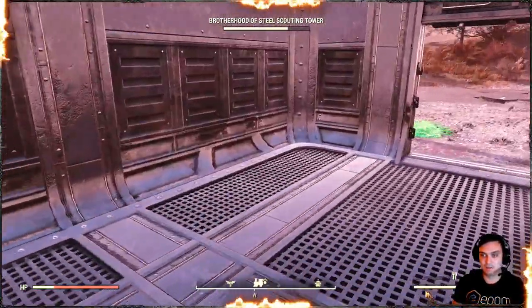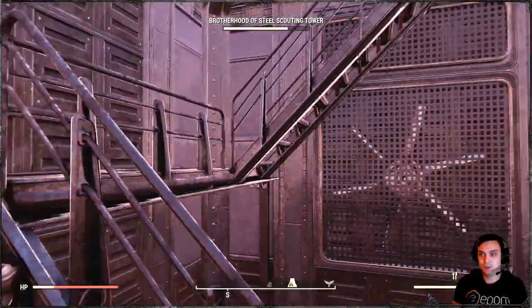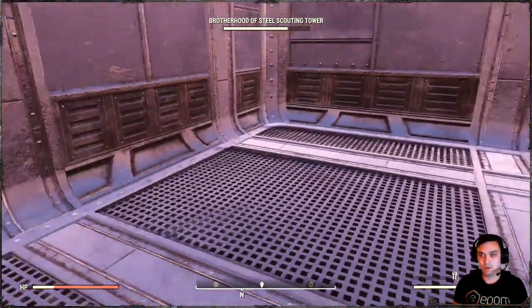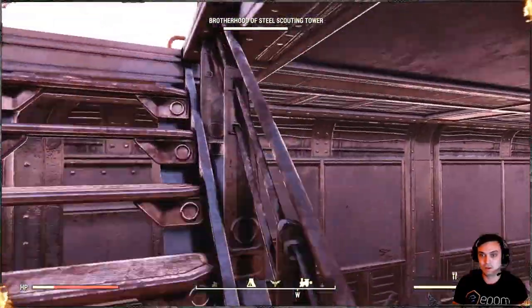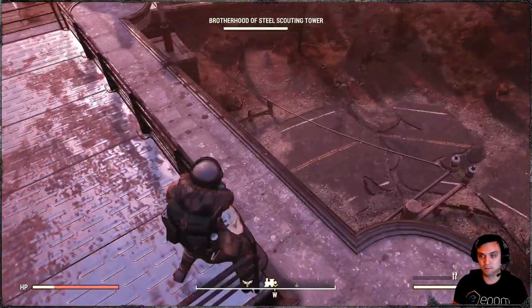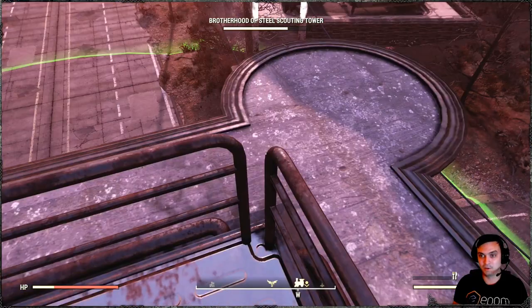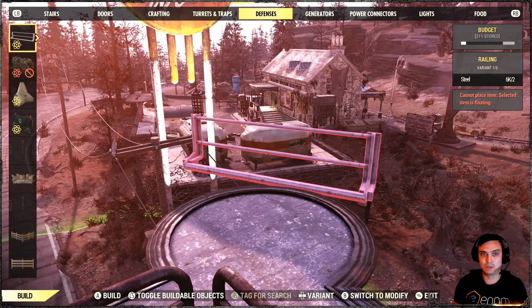You can have the first floor locked up with vending machines, for example. Then you go up and you've got another floor where you can have your workbenches and stuff. Then you go up further and you have your actual roof. It's a big building and that is really nice. Up here you can put turrets or something defensive to give it a good look.